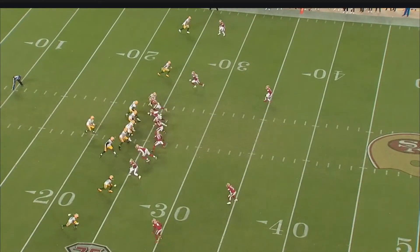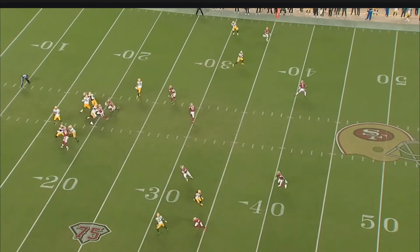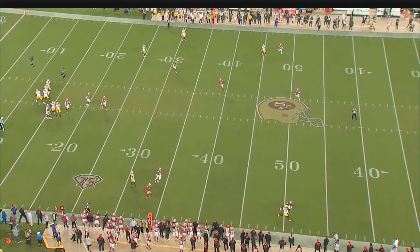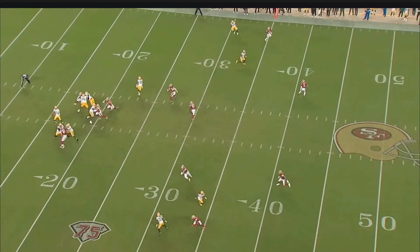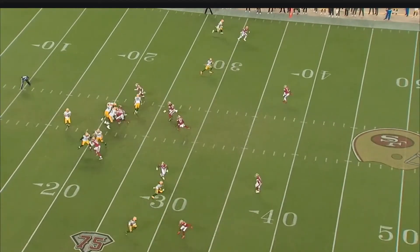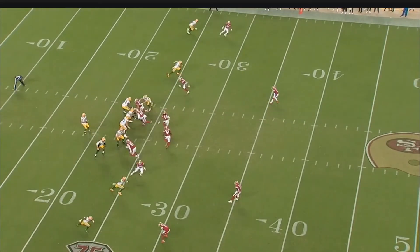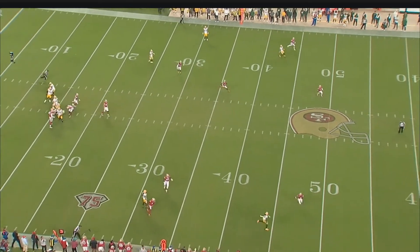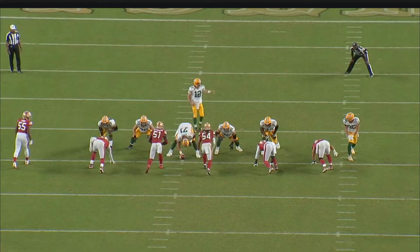Rogers even goes to the right spot — it's the right decision but bad execution. He goes to Davante Adams at the bottom, the number two receiver, and he's open, but Rogers isn't able to execute. This is a middle-of-the-field-open or split safety look — you can see both safeties — meaning there's a window on the sideline. We talked about Rogers' ability to diagnose the blitz and get the ball to the right spot. While he didn't execute, he was going to the right spot. This was the simulated pressure from DeMeco Ryans we hadn't seen before on film.